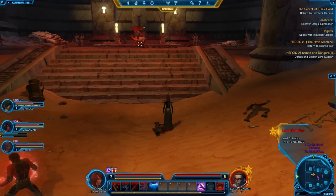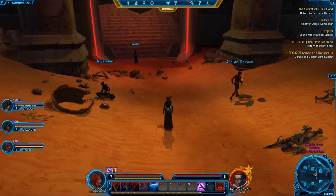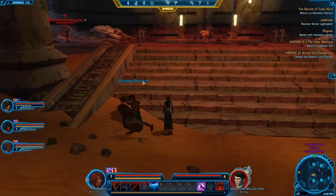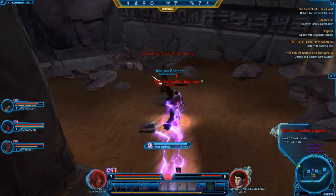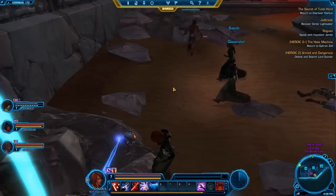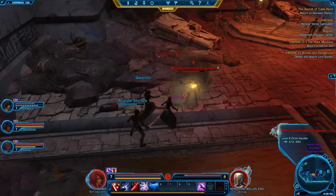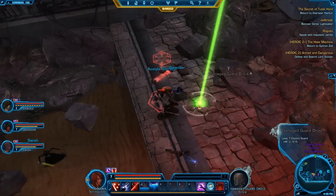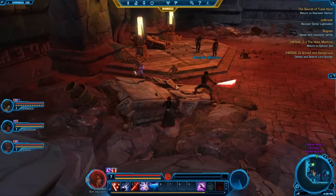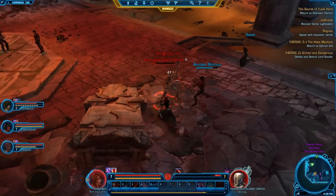Mind-controlled engineer. There's Lord Sundar - he has 1,607 hit points. What a beast, but I think we can take him. None of these mobs should respawn - we just need to watch out and make sure that we don't aggro a droid or anything of that sort. It looks like we're going to opt to continue taking up these smaller mobs in the room, although at this point I don't think this is really necessary. This is probably another commendation.